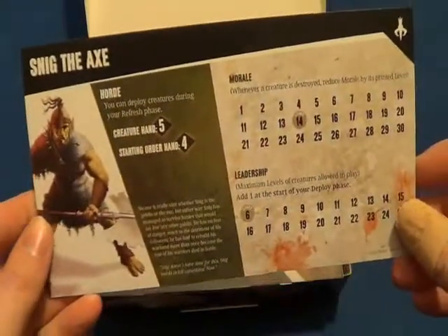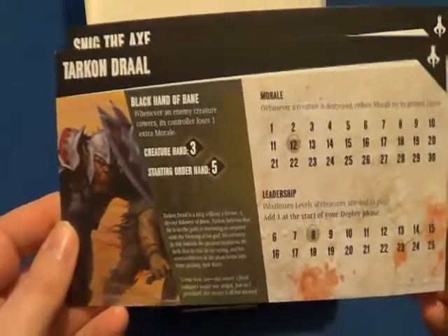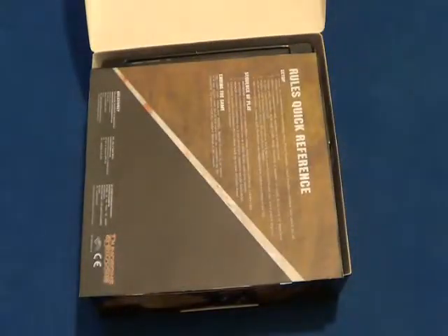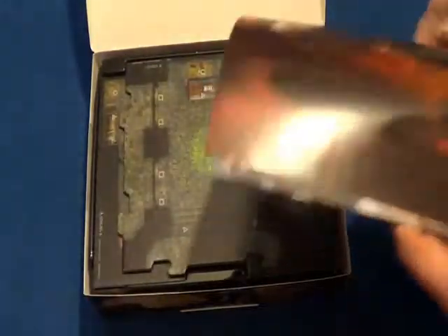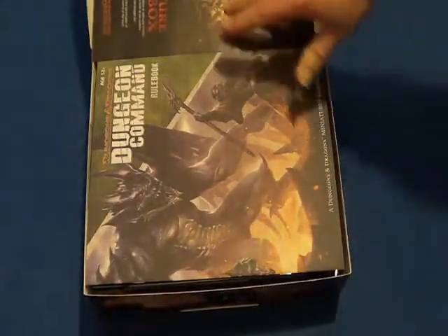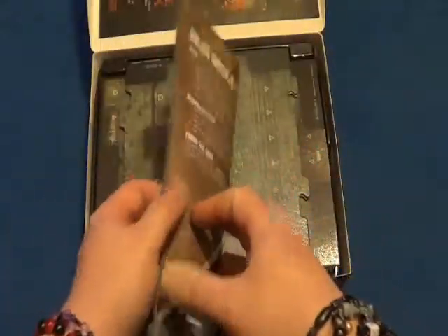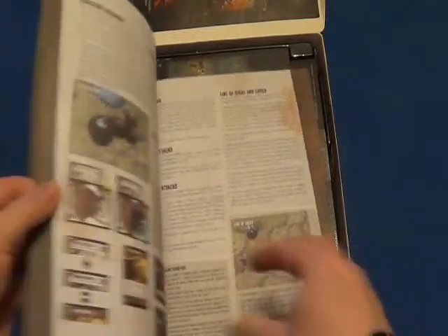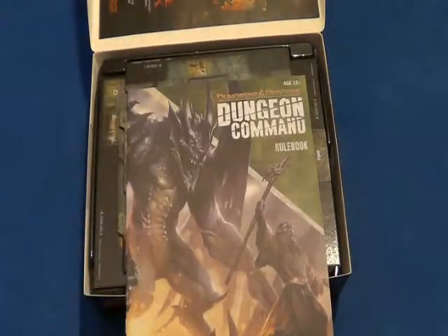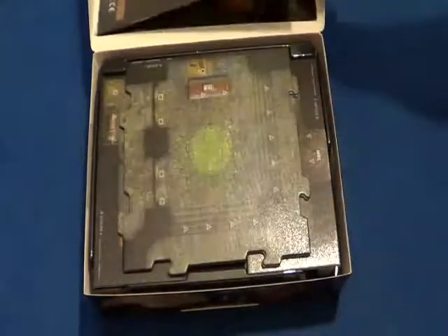As per usual with these games, you get your two leader cards with your morale leadership points and your special rules for the character. This is, as you can tell by the name, a goblin-based game. You've got your usual flyer for the adventure game and the other board games that Wizards of the Coast do for their Dungeons and Dragons. You've seen the rulebook before — just a different cover, exactly the same inside. The only difference with the rulebooks is the actual front cover.